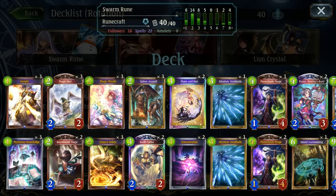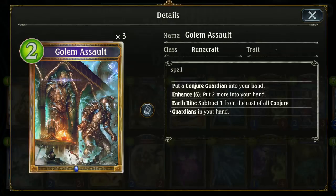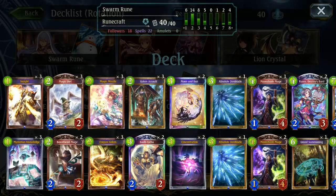The rest are pretty standard cards: three of each Insight and Knowledge, three Magical Hours, Magic Missiles and Conjure Golems — all your standard engine. Of course triple Golem Assault because you want to be able to swarm — Golem Assault is great for both single wards and swarming wards.